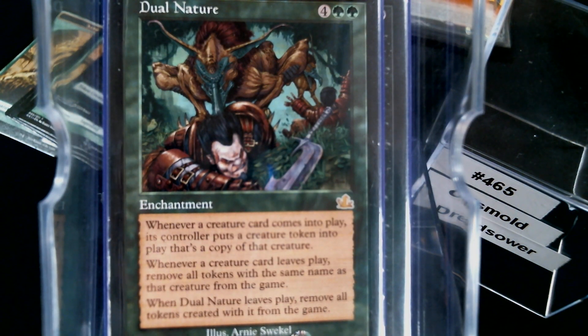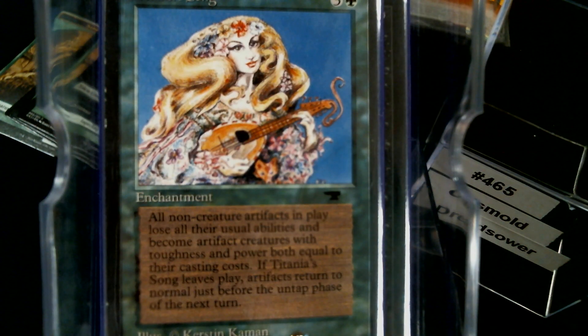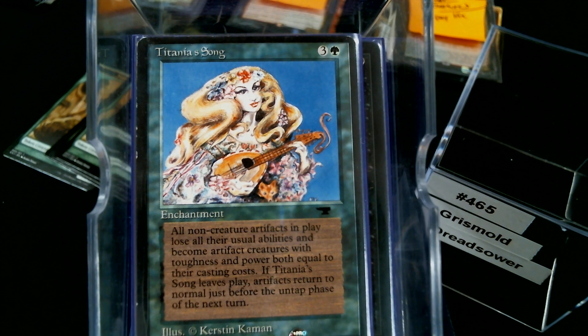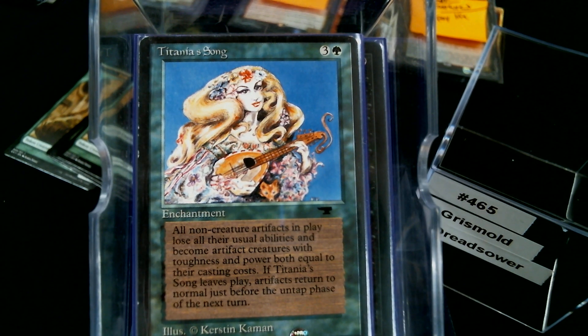Dual Nature — all creatures are buy-one-get-one-free, you get a token copy, giving us more things to kill. The tokens do get exiled, and it is six mana, so it's a questionable slot. Titania's Song doesn't get a lot of love, but with all the minuses you're passing out and the destroy-all effects, it keeps all artifacts off the table. We don't have many artifacts ourselves — just those three rocks that sacrifice for an ability.